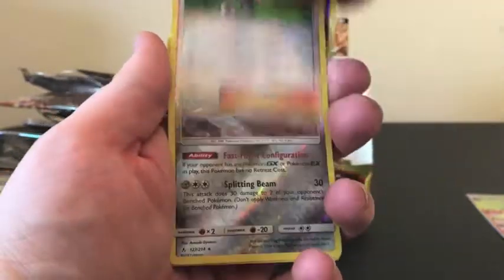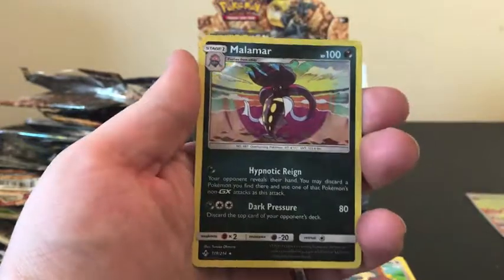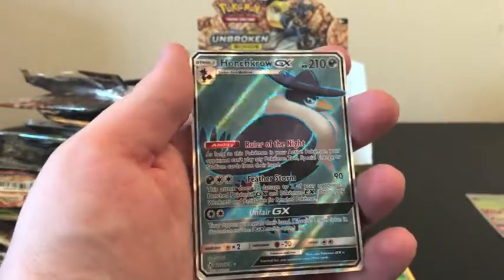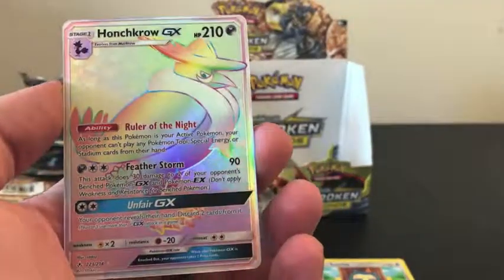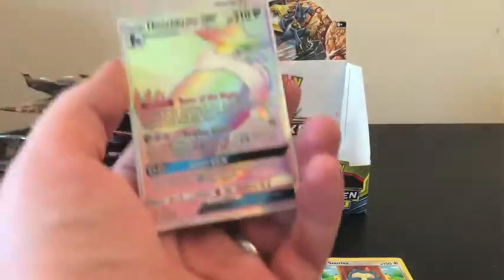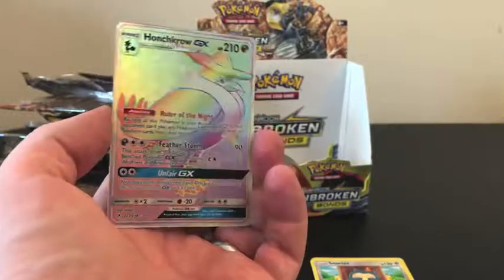Just a couple things to go over and review. Love that artwork — that is a beautiful card. We have a Holo Porygon-Z and a Holo Malamar. We were able to get a Full Art Honchkrow GX, and the pinnacle of this box was our Rainbow Honchkrow GX. Thank you so much guys for coming along on this journey of Unbroken Bonds with us. We hope you enjoyed these videos — if you did, please hit that like button and we will see you in the next video.